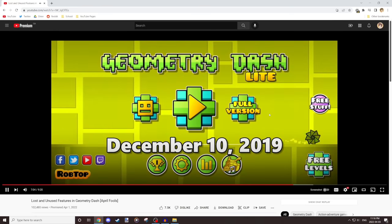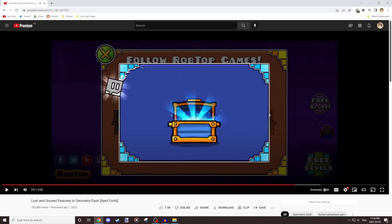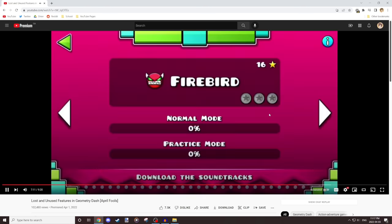Back in December 2019, Geometry Dash Lite was temporarily updated. All this footage I recorded myself — I got the original 2.2 leak APK, not any of the edited ones, so it doesn't have the unlocked editor. This is the exact same one that was on the Play Store. I recorded myself getting the new Twitch icon since that's basically the one new thing, plus some footage of the swing in the main menu. The Firebird screenshot was just pulled from Google, which is why it's so low quality.